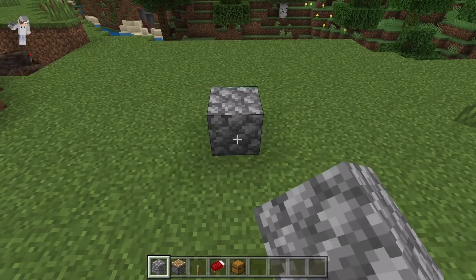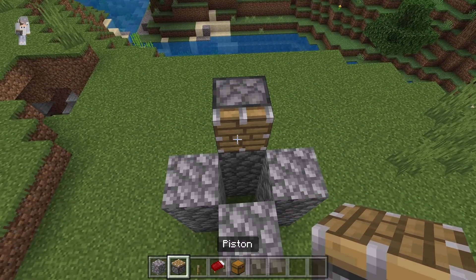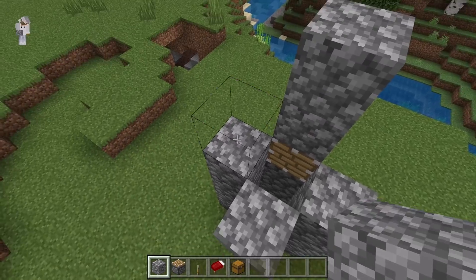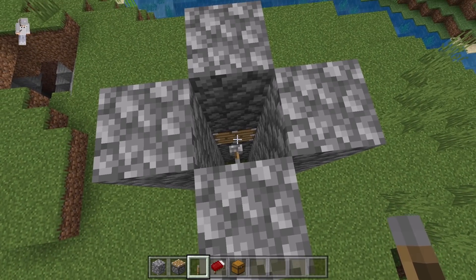The first step is you place 3 blocks over here, 3 over here, 3 over here, and 3 over here. Now place a piston at the spot, making sure that piston is facing this way. Then place a block at each of these spots. Then place 2 blocks over here, 2 over here, 2 over here, and 2 over here. Then place a lever at the spot. Whenever that lever is flicked down, the piston will extend.